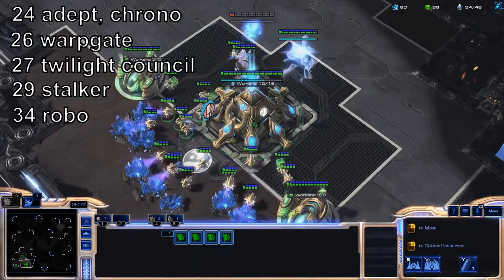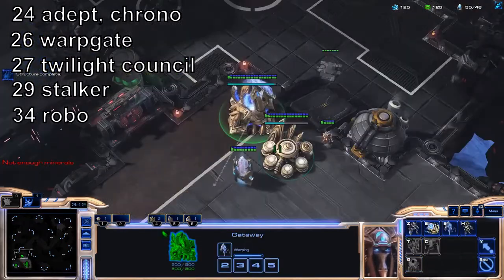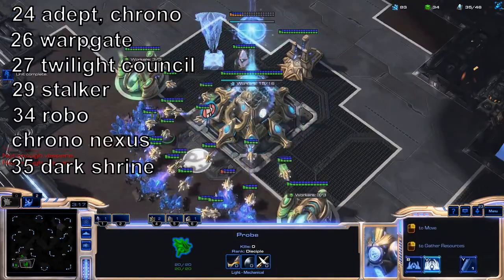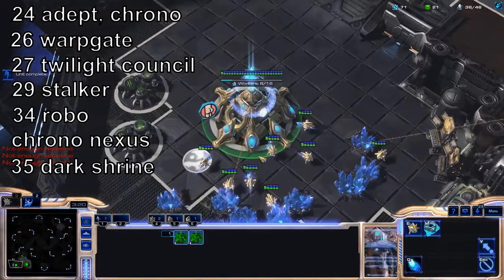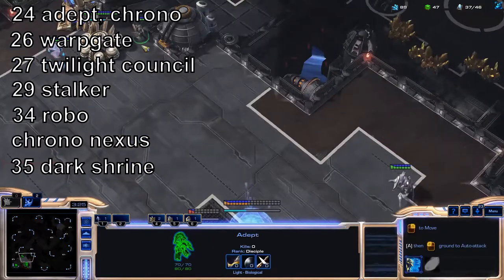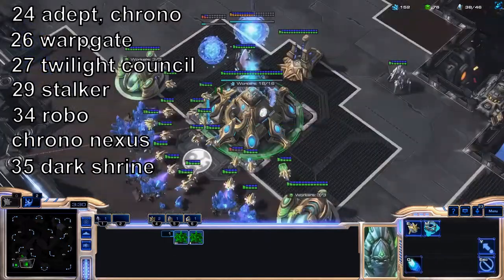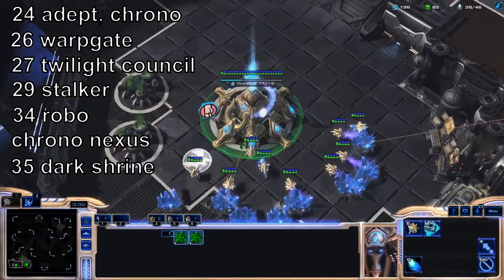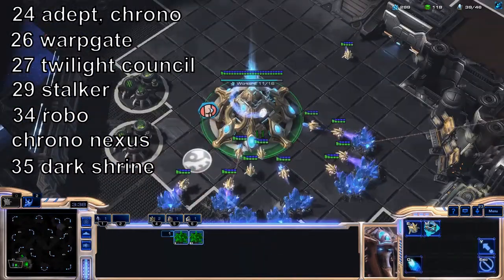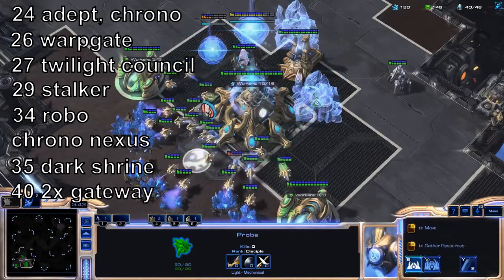Put that Adept in the hole in the wall, then get a Stalker. Build a Robo. Look for Overlords with the Stalker. Chrono your Nexus again. Build a Dark Shrine.